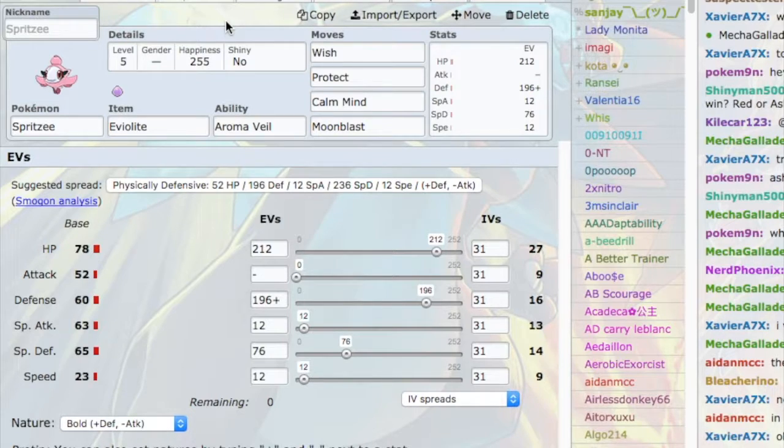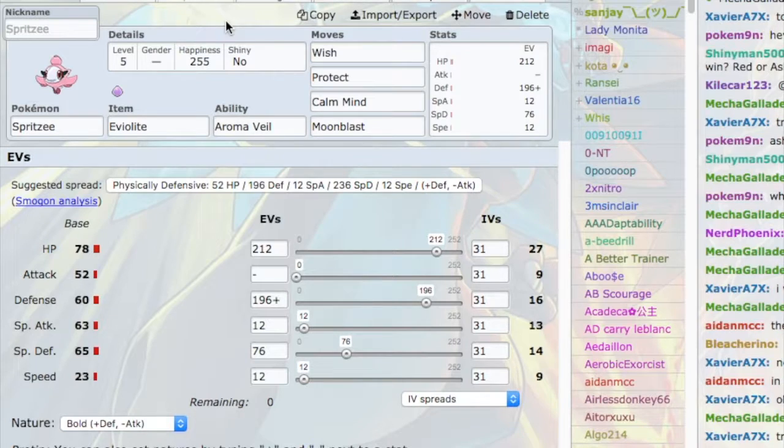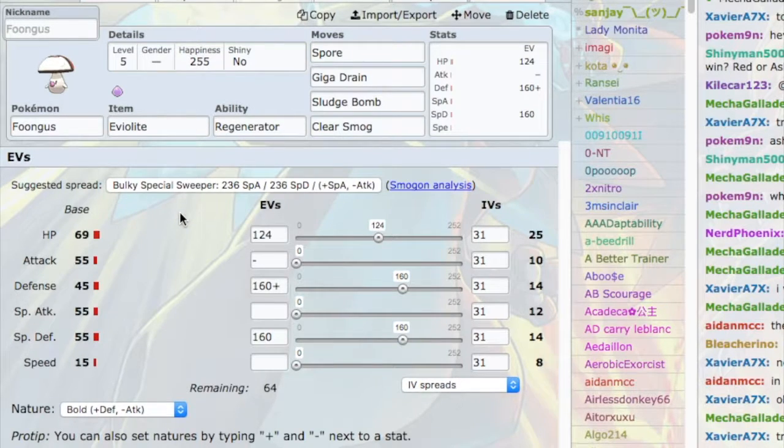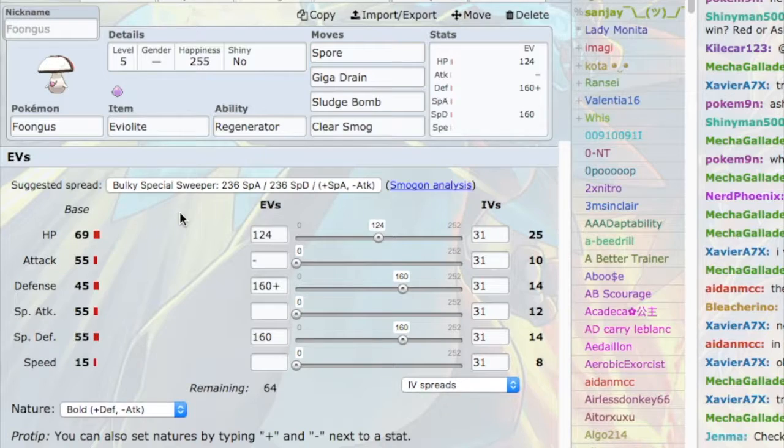Eviolite is the item of choice because it makes Spritzee as bulky as possible. Aromaveil is the ability of choice so I can't get Taunted. The EVs make it as physically defensive as possible without wasting any points. This team is quite defensive, and a defensive team in LC cannot function without a Regenerator core — that's where Foongus comes in.